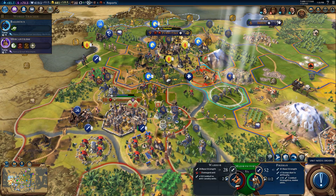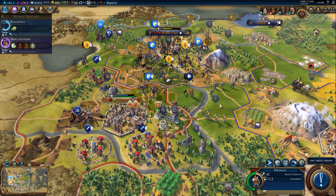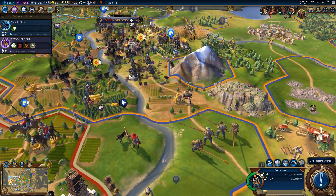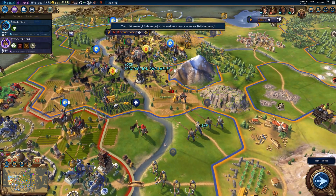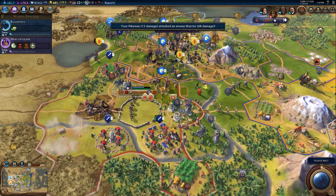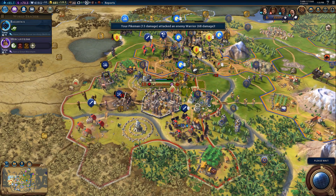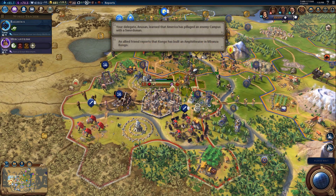You still have an attack — go for it! Crush that warrior! He is most thoroughly thwarted. Move along! Let's see what they can do — try to defend yourself, I dare you. You took out the scout — good job. Their catapult is hurting, but they've done some damage. Congo has built an amphitheater, and America has pillaged a campus.